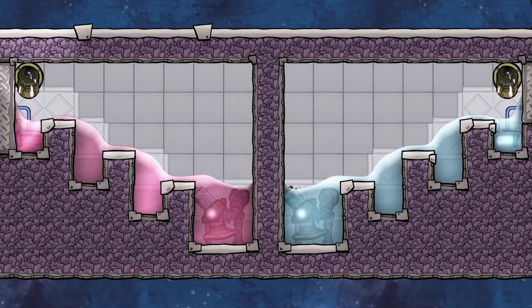Hi everyone and welcome to this tutorial on Oxygen Not Included, which is a guide to making liquid hydrogen and liquid oxygen. These are the most powerful rocket fuel and oxidizer in the game, made by supercooling these gases. In this video, I'm going to quickly look at why they're so good, and then how to make and use them.